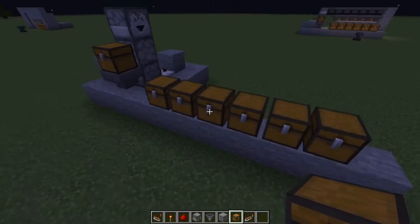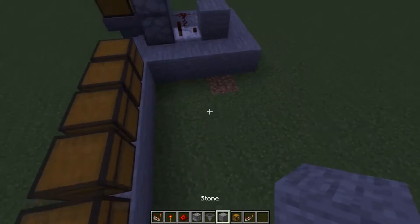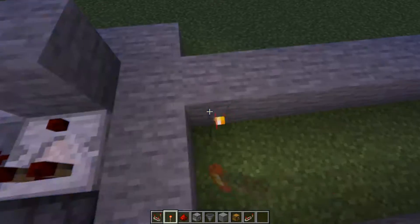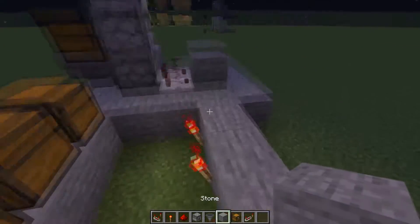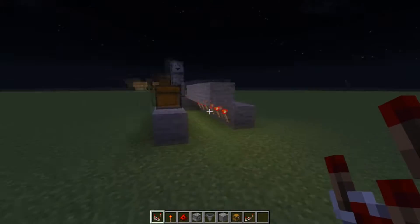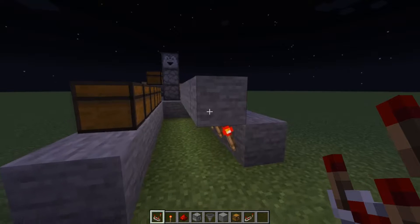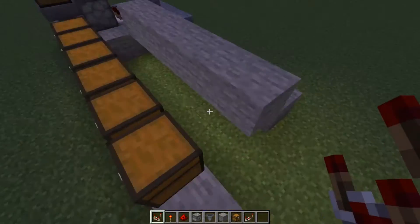We're going to place six chests — you can make the system as long as you want. There's no limit, but if you have any errors, just put a junk chest at the end, because you will need a junk chest if it's a really big system. Then we put redstone torches here.